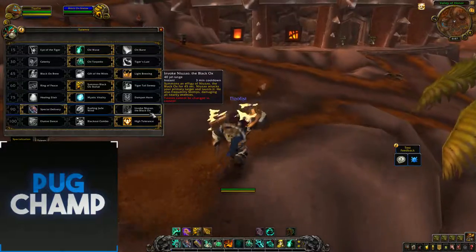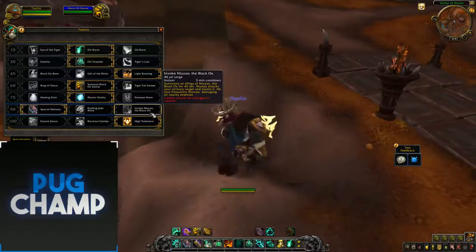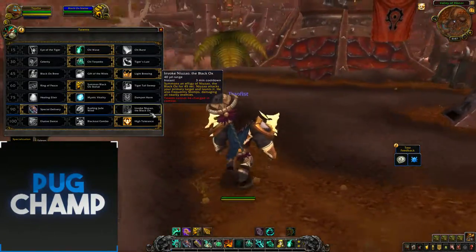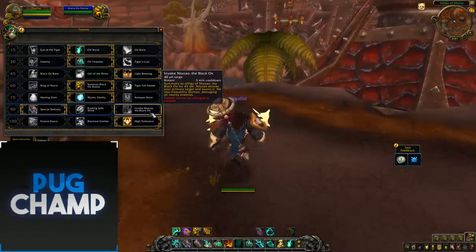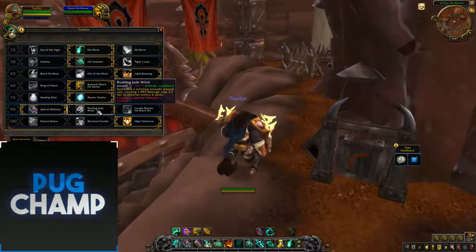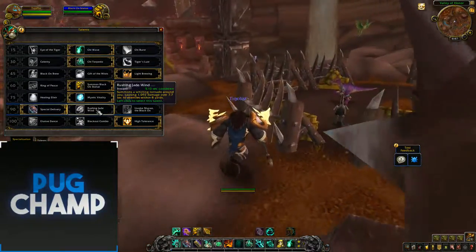Next is Invoke Niuzao, the Black Ox, which is a new spell. It summons an Effigy of Niuzao the Black Ox which taunts your primary target and does frequent damage. This is basically like the cat Windwalkers get, but it's taunting and doing big damage. Rushing Jade Wind is just not really useful here — you don't really ever want that.